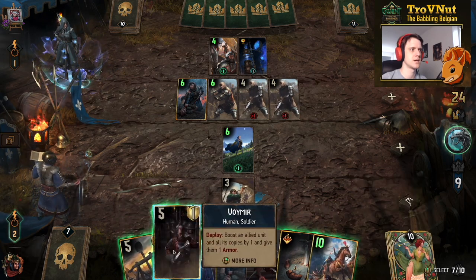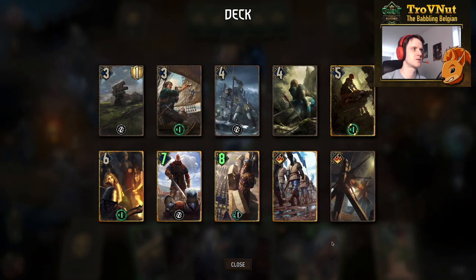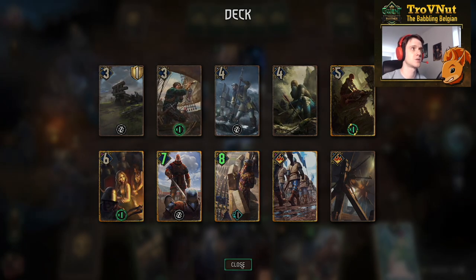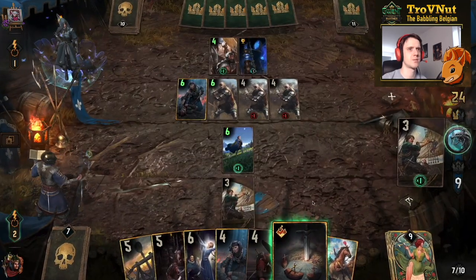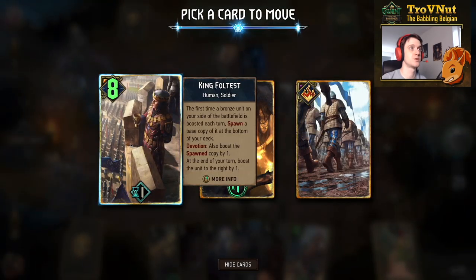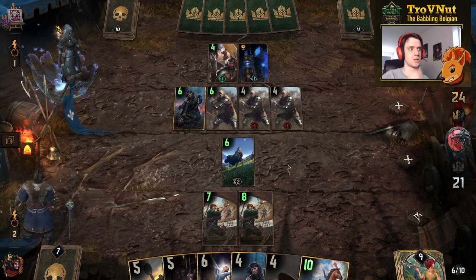I'm going to have to use Amphibious Assault now — I can use it on Seltkirk since that's definitely a card I want to keep. Let me put another Crakmarines down and boost that one, then use the Centrian Envoy to put Foltest on top of our deck. So now we're guaranteed to pull Foltest — really good. We get another Megascope, so that's another eight points going on the board.